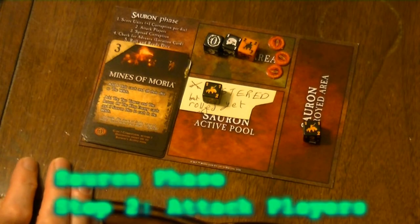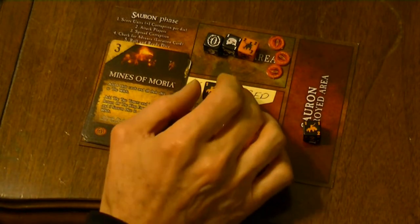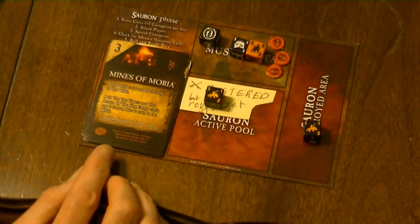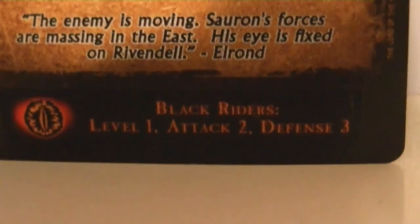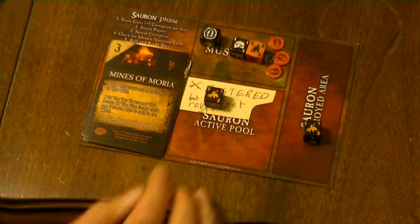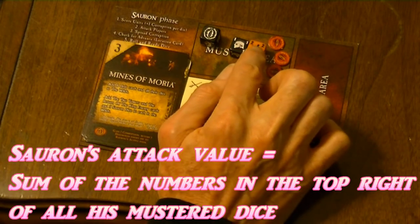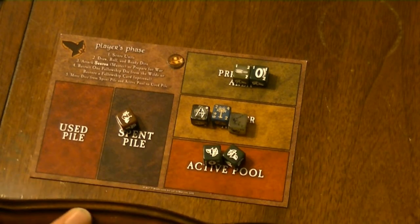Sauron now attacks all players with his total attack value. Ignore any dice in the mustered-but-not-yet-rolled area and ignore any eye symbols, unless the location card indicates that the eye symbol represents a unit. For example, at Rivendell the eye symbol represents a black rider unit and would be used in the attack, but at the Mines of Moria the eye does not represent a unit. So in this case we have an attack value of three.